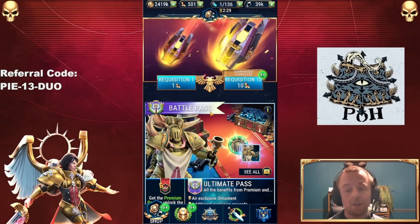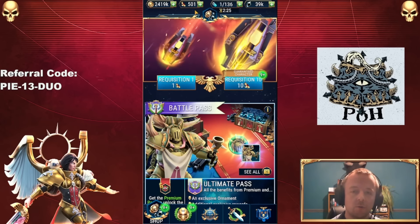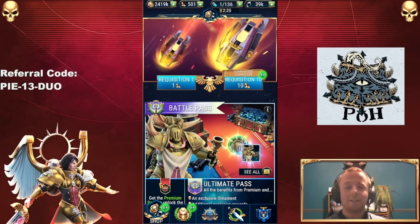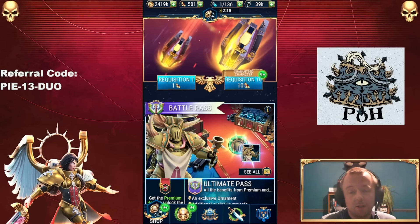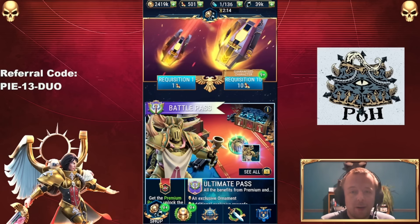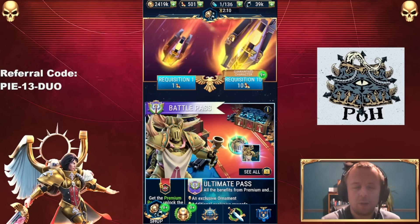What I might do, because there are going to be 60 of these, is use all my scrolls in ten pulls and use 30k of Blackstone. I might cut out some where nothing much happens and just include noteworthy pulls in this video, then show the highlights of how my characters have changed at the end. But we shall see.